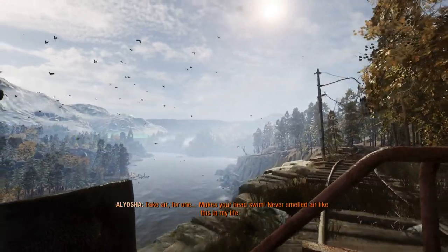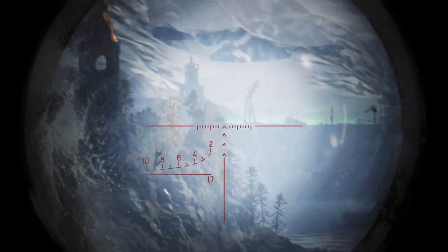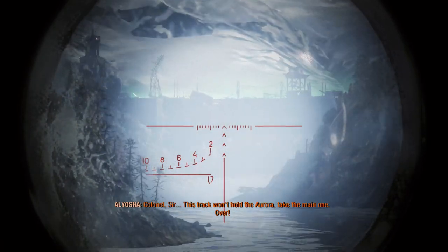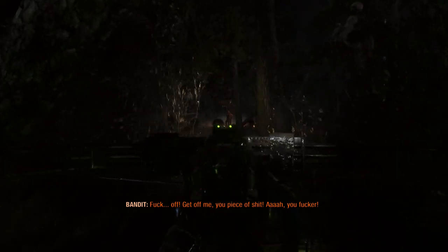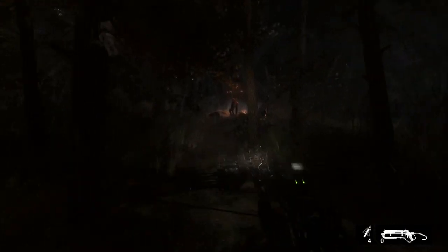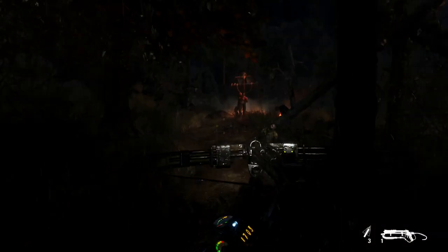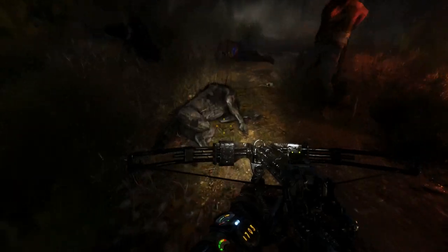Near the third act of the story, the narrative moves into an area known as the Taiga, a verdant region nestled in the shadow of a hydroelectric dam. Compared to the other regions of the game, the Taiga is unique in that it takes the linear navigation of the previous two games and the open-world feeling of Exodus's new areas, and combines them into the most dynamic environment of Metro Exodus.